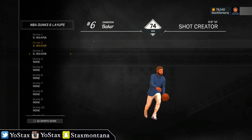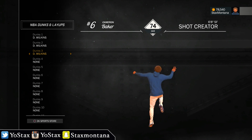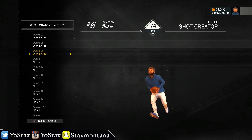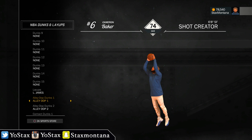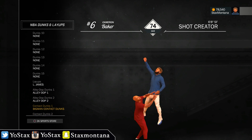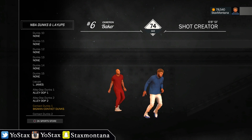For NBA dunks and layups, I got Dominique Wilkins on three of them — the Dominique Wilkins dunk pack is just the dopest one. If you got a small four or even a shooting guard, Dominique Wilkins is pretty dope: he's got the 360, the cock-back, windmills, flex dunks — all of that. Scrolling down I got the LeBron James layup package, alley-oop one and two, and for contact dunks I got the big man contact dunk.